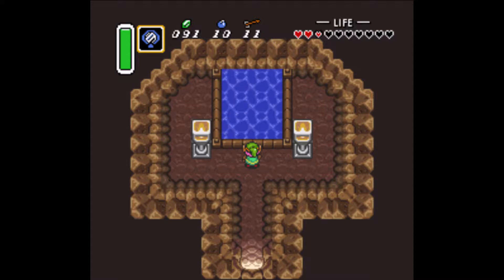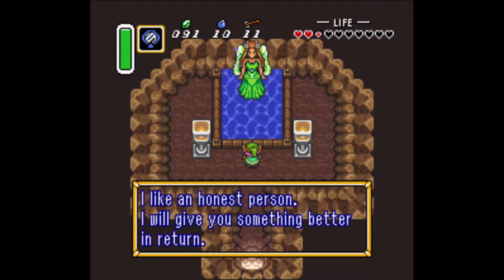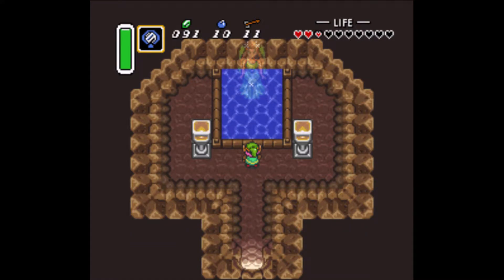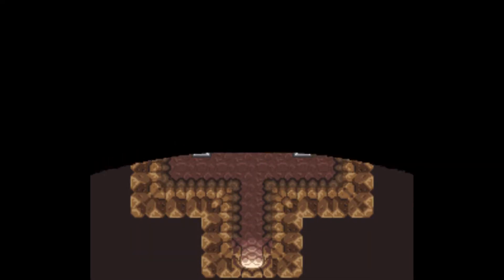Throw the shield — that's right, yes I did drop it — and I get the fire shield. Can defend against fireballs.